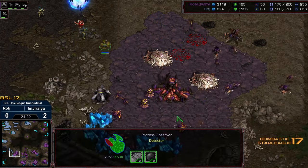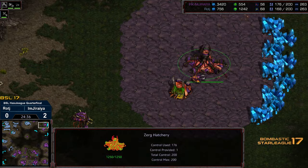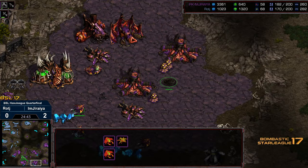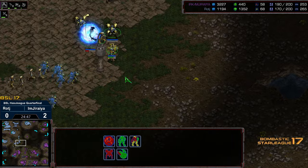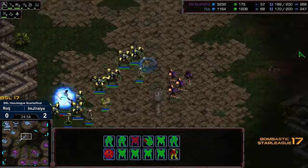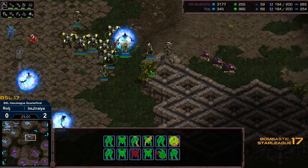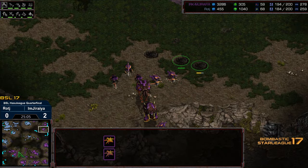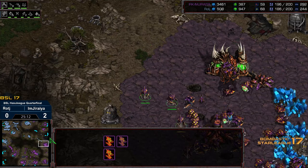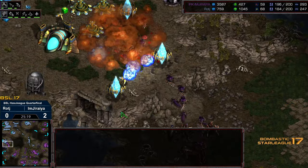More reinforcements making their way across for Jiraiya. More Lurkers being wiped out. Looks like the Observer is slowly making their way forward. Top right, we have a Nidus Canal here as well — that should be a good reposition point for the drones at the main and the natural. All of a sudden we got five bases but not quite saturated for Jiraiya, so there is a lull in his economic output, which I think puts things basically at 3 to 4, which is a good situation for Raj. But he needs to be able to capitalize on it.